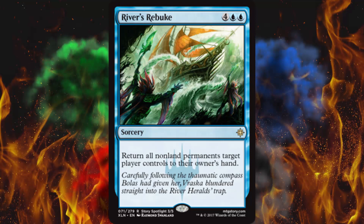Next up, River's Rebuke. It does cost 6 and it's a sorcery — I don't love that. But it returns all non-land permanents target player controls to their owner's hand. An asymmetric board wipe for 6! The last true asymmetric board wipe I've seen in Standard was Garruk's Wake, and that was like M14 and cost 9. This is going to be like a 7 or 8 dollar card once Standard rolls out. They can recast their stuff — so what? Not all of it, and they're a turn or two behind. Tokens gone, treasure tokens gone, creatures with counters gone. If you get this off, you win.